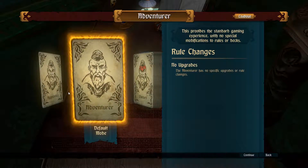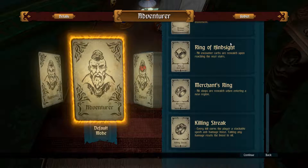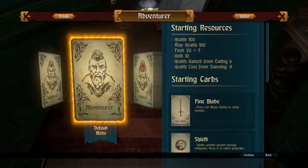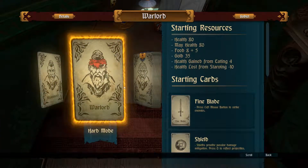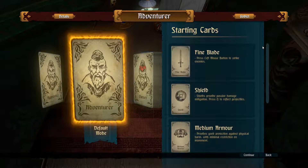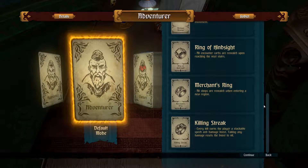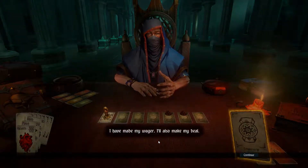Let's just go with the standard adventurer. The standard adventurer starts with 100 health, 100 max health, food — 20 plus 5 for some reason — 10 gold, health gained from eating is 6, health lost from starving is 9. We have a normal shield, the normal fine sword, medium armor, and the three rings we always start with. I'm going to go with the normal one since that's what we've been doing.